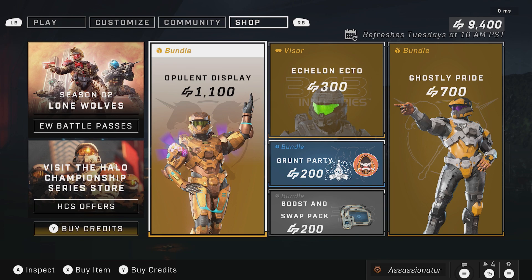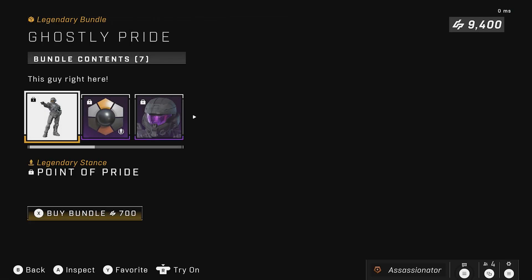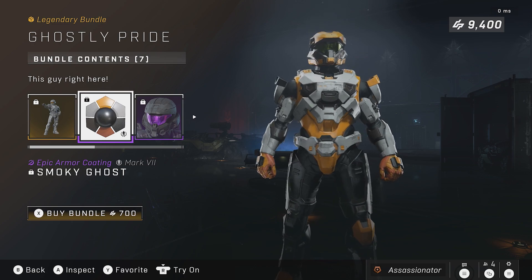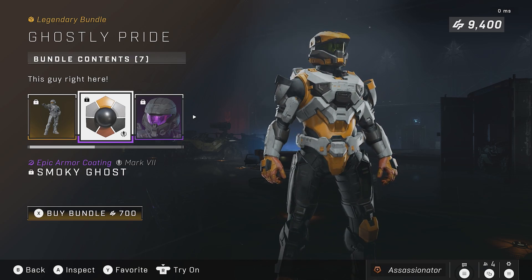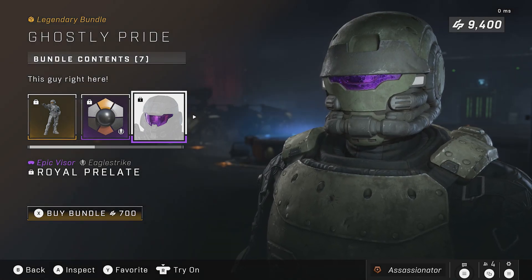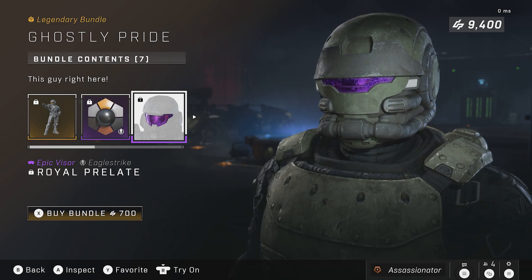I want to say all these are new — I'm not exactly sure about one of them since it kind of looks familiar, but that might be where I saw it from leaked photos. What you get is a stance and the smokey ghost coating, which overall has a really clean look — one of the nicer, cleaner looks. Then you get another purple or violet visor, which is cross-core, but you're getting Free Hugs this week so that's not really anything new. You probably already have a couple of purple visors.